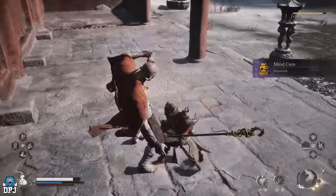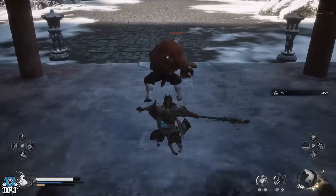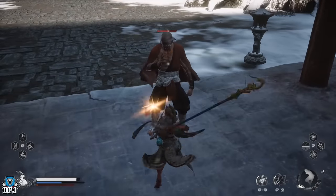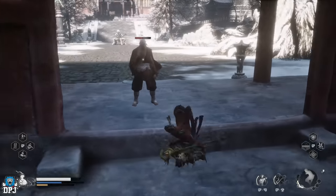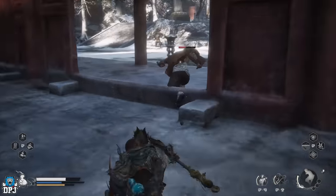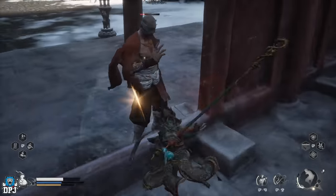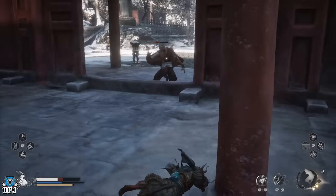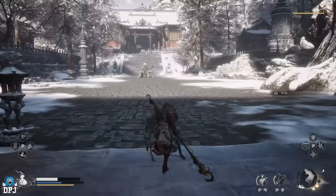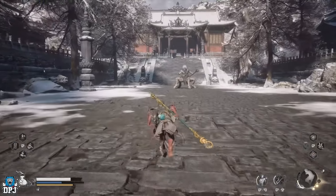We got another minecore there. Now once we take this next guy out, there's a big guy in our path. I've killed him about ten times and he's never dropped me a minecore - he did drop another item but nothing special - so I'm just going to run past him. It's up to you if you want to fight him; he gives about 500 experience and 400 will, so it's completely up to you.